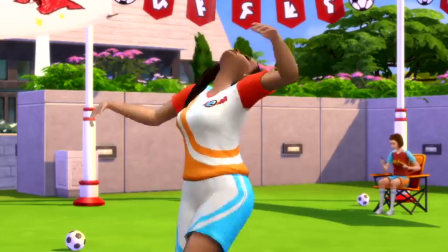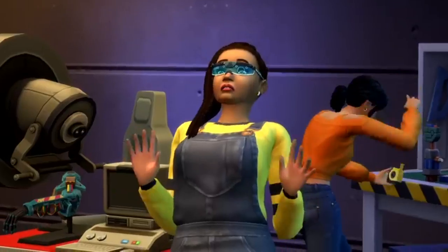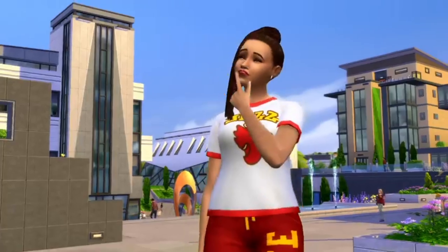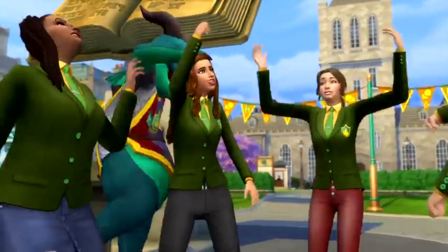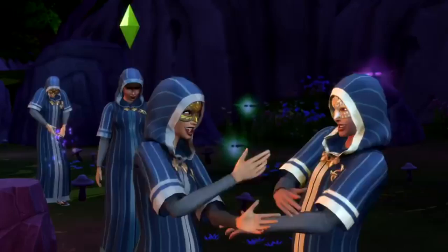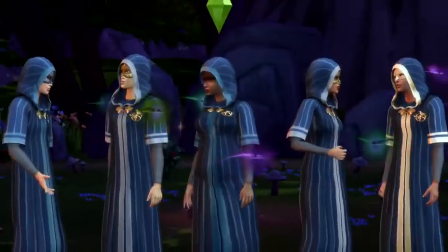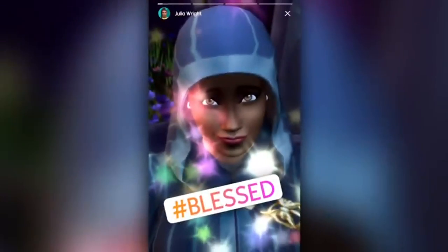One of the big features of The Sims 4 Discover University is that there are a bunch of new organizations for your sims to join. They can join a soccer team, an esports team, there's also things like the Spirit Corps and the Debate Guild. However there is also a new type of organization for your sim to join: the Order of Enchantment, a secret society for students attending university in Brightchester.